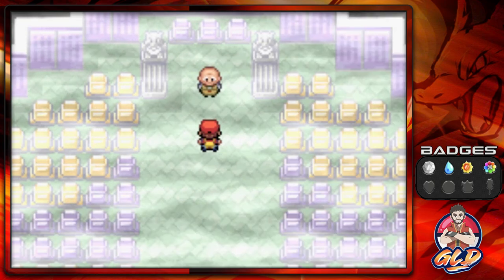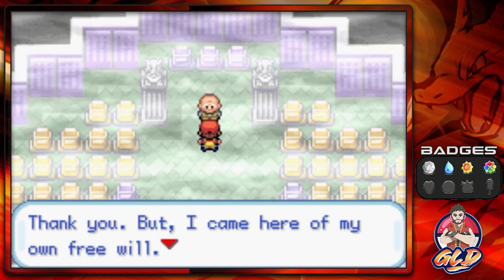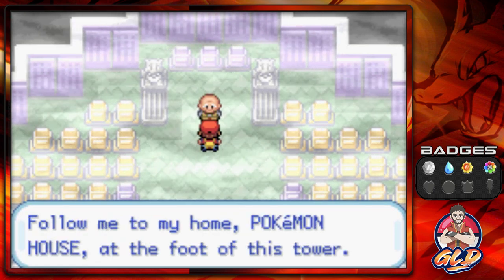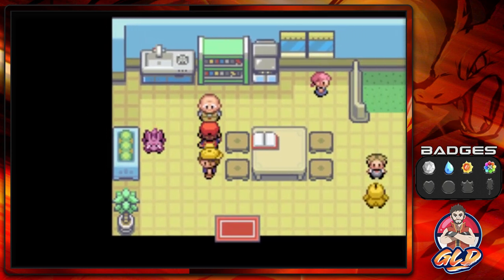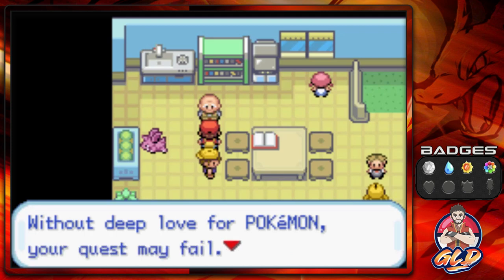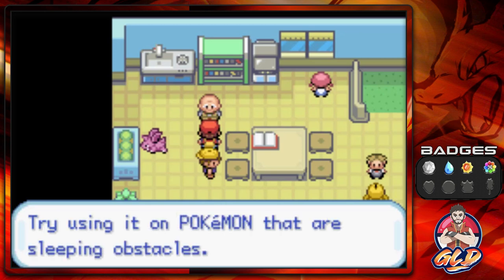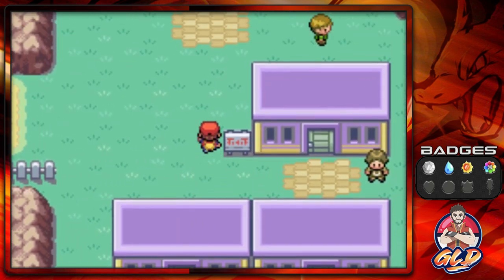After defeating all of the Rocket characters, we talk to Mr. Fuji: 'You came to save me, thank you — but I came here of my own free will to calm the spirit of Cubone's mother. I think Marowak's spirit has finally left us. Follow me to my home, the Pokemon House.' We get ourselves a Poke Flute — upon hearing it, sleeping Pokemon will spring awake. He's talking about the sleeping obstacles on the roads.